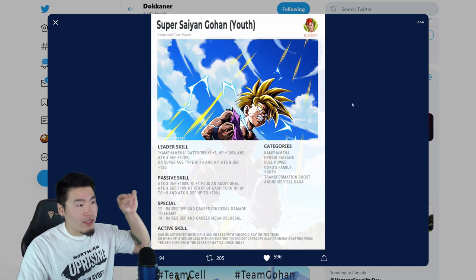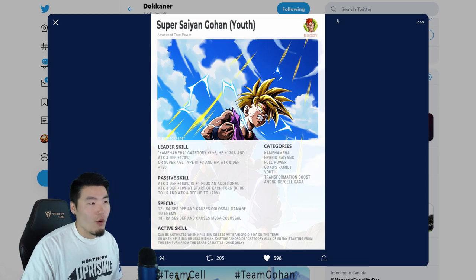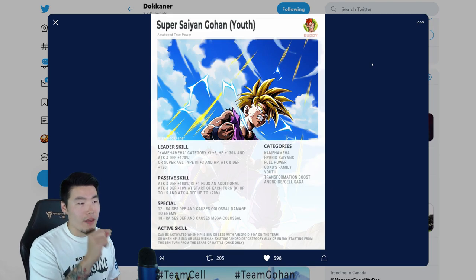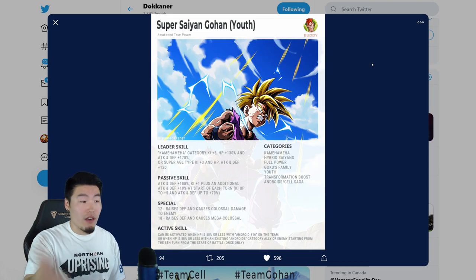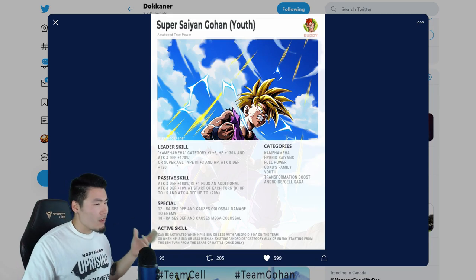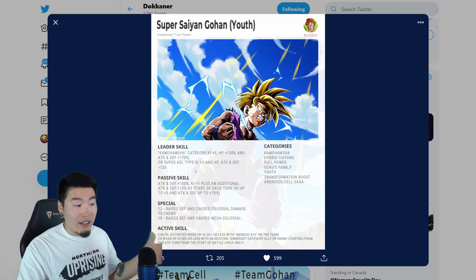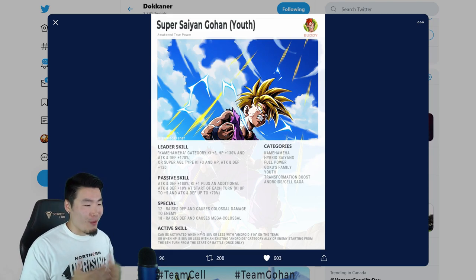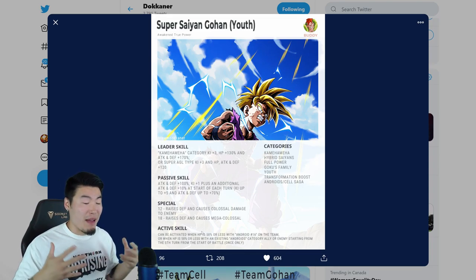One interesting thing — in the corner of the card there's an image of an Android 16, and I don't believe that's an existing Android 16 in the game. So I'm assuming there's going to be a new Android 16 added as part of the banner. Maybe he's going to be a Super AGL type so we can include him on the team for that second part of the leader skill. It's a weird restriction — from what I can see, the active skill might be pretty difficult to get off unless I'm missing something.